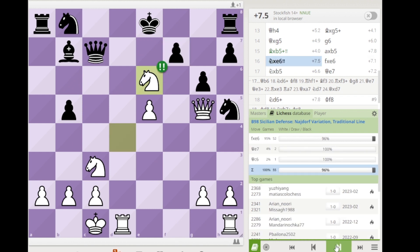We can see that the black king is permanently weak because both files beside the king are now open. This position the engine gives plus 7.1 for white.